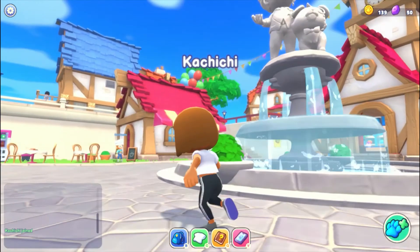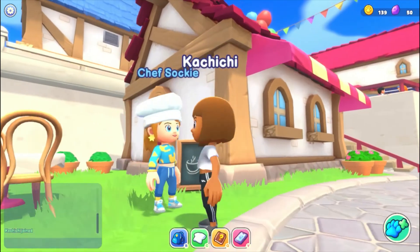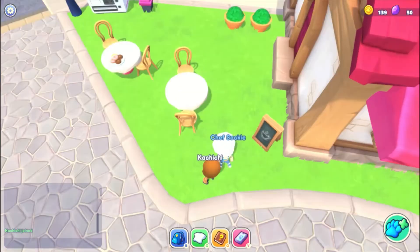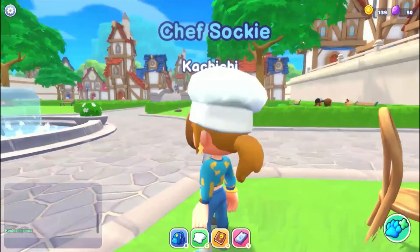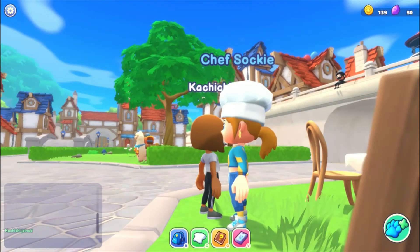Make sure to try this and tell me how it went in the comments. To earn your money, just go to Chef Saki, click on her, and in green it'll say 'buy' and in yellow it'll say 'sell' — just click sell. She will literally buy anything, even a leaf.